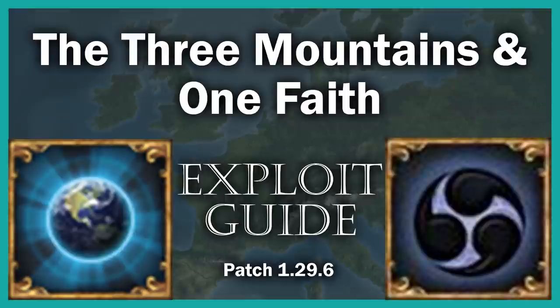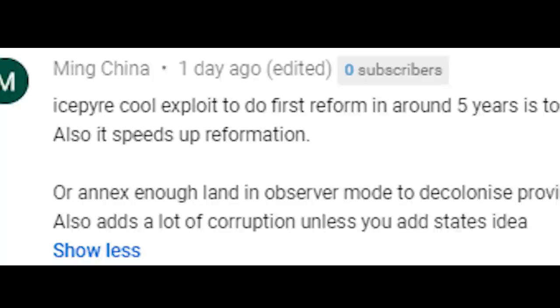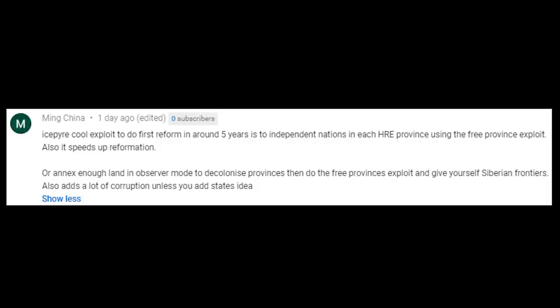Hello everybody and welcome back to another Ice Spire exploit video, and boy oh boy do I have a good one for you guys today. It was brought to my attention by a viewer that I've been going about doing these exploits all wrong. There are a lot more shenanigans I can get up to by removing provinces from Iron Man games, tagging into the Observer in a normal game, annexing provinces, and transferring those empty provinces to an Iron Man game. This would give Siberian frontiers an amazing advantage, especially when used with bigger nations like Spain, Austria, or France.